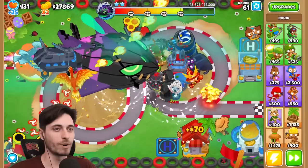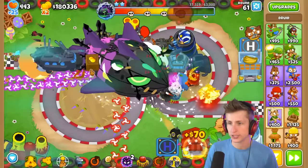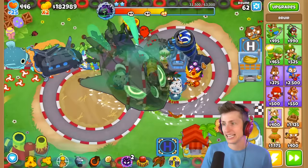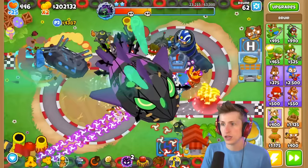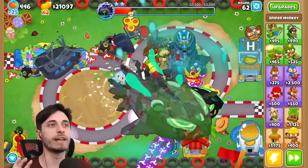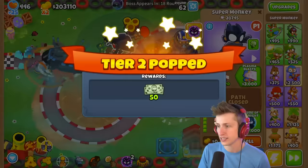I can send you my money, you can go ahead and get it. I need like $25,000 more and I'll be able to buy it. I can sell the Super Monkey because I think getting Legend of the Night is going to be super strong. We're going to be perfect. Are we doing Avatar of Wrath? Yeah, we can do Avatar of Wrath - that's pretty cheap. After you get that, maybe I sell one of my Druids. We're going to sell the Super Monkey and now I can upgrade and get Legend of the Night.